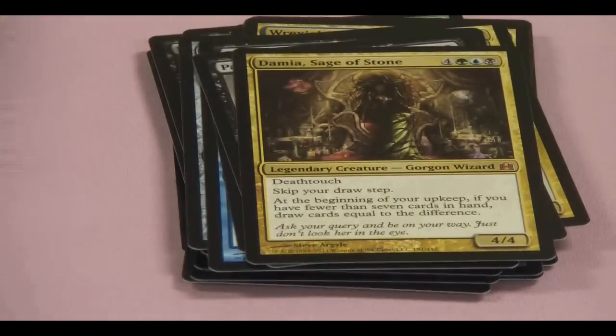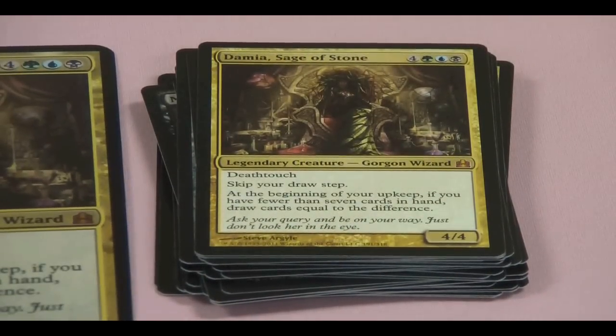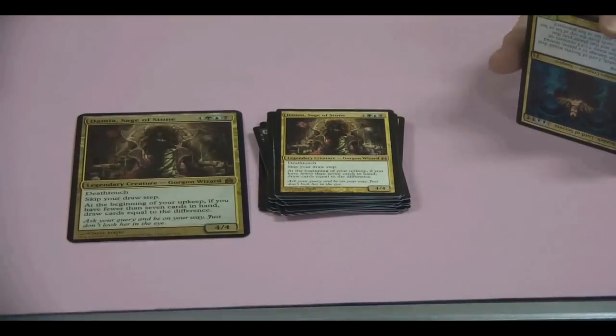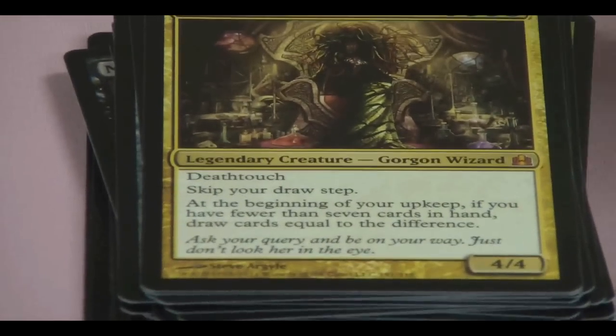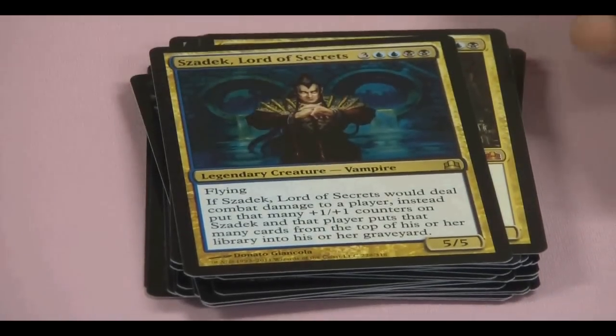Here's a new card — Damia, Sage of Stone. You also get a large version of her. She has Deathtouch — skip your draw step. At the beginning of your upkeep, if you have fewer than seven cards, you draw up to that difference, so you have seven cards in your hand every turn. Pretty good — costs seven mana though, but pretty solid. Ravnica reprint.